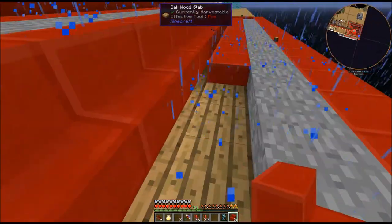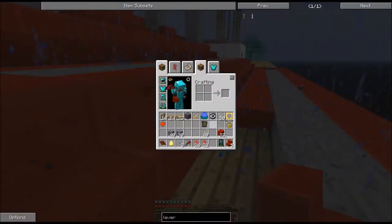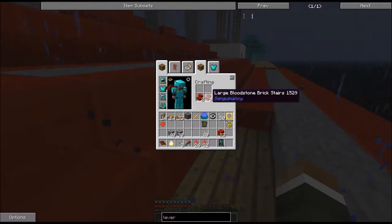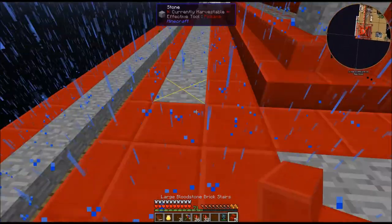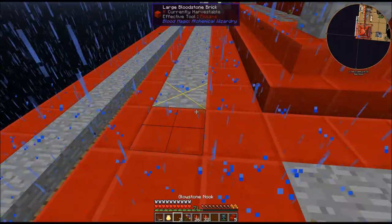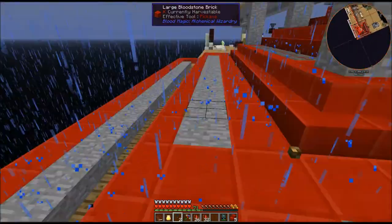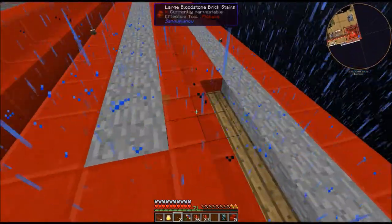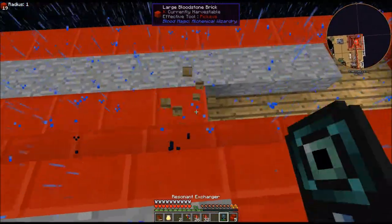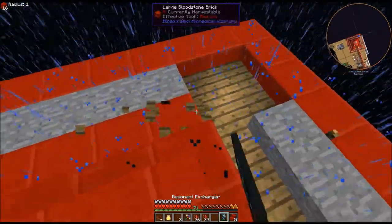One thing to be aware of is with these large bloodstone brick stairs - you cannot un-craft them. So don't make so many that you will not be able to use them, because you're stuck with them. That's just the way it is. I was pretty careful about how I did mine - I first tested that, and now I've got my exchanger set on a single block.